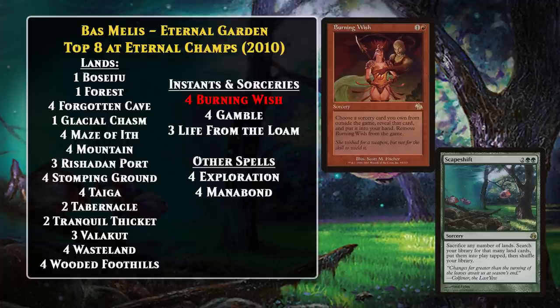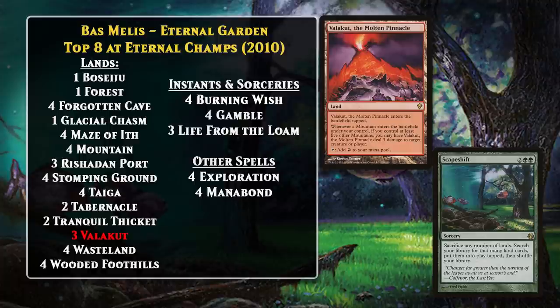The plan was to cast Scapeshift and search up some number of Valakut the Molten Pinnacle, a card we're going to see a lot of in this video. Valakut was printed in 2009's Zendikar, and it suddenly meant that Scapeshift actually did something. If you had a bunch of lands in play and you sacrificed them all to Scapeshift and then searched up a bunch of Valakuts and mountains, that would be lethal damage out of nowhere. Because the lands all come into play at the same time, every single mountain would do 3 damage for each Valakut you had in play, provided you made sure to get 5 mountains. Funnily enough, Scapeshift didn't do a whole lot in Legacy after this success in 2010, but its success in Legacy would be a sign of things to come in other formats.